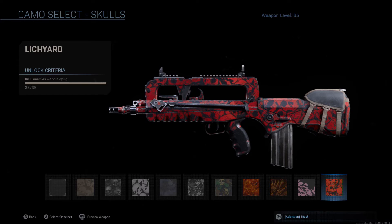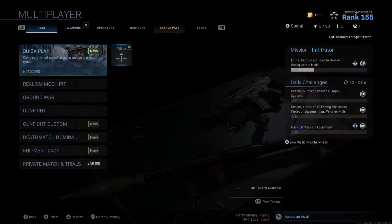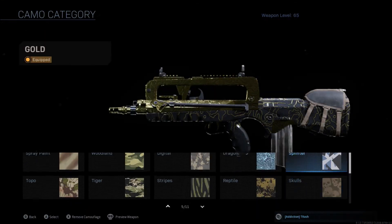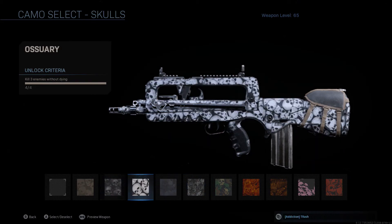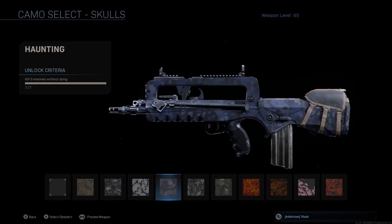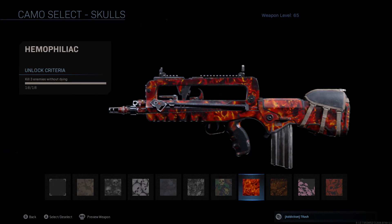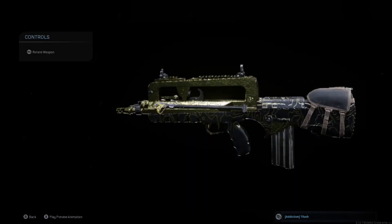For reptile, just use the gun with no attachments and get 110 kills — pretty simple. For skulls, play Shoot House or Shipment. If Shipment's not active, play Hardcore Free-for-All. Nine times out of ten I don't like a lot of enemies coming at me at the same time, but Shipment is so much easier. Sometimes you can get a camo challenge done in one game — maybe even the 10-kill streak — it just depends on how good you are at staying alive.